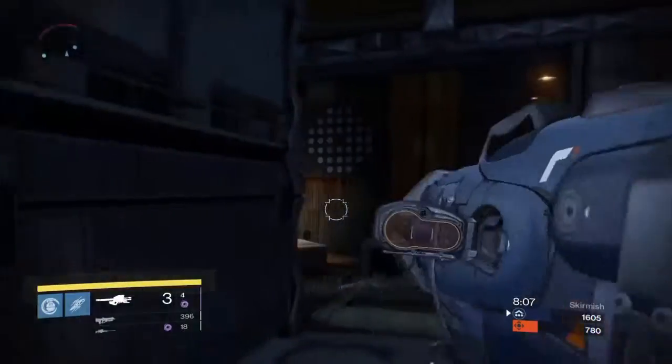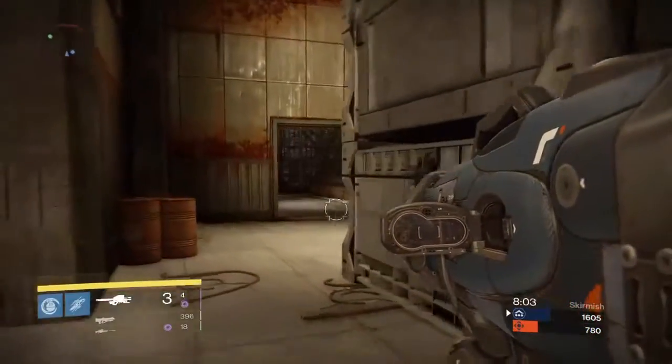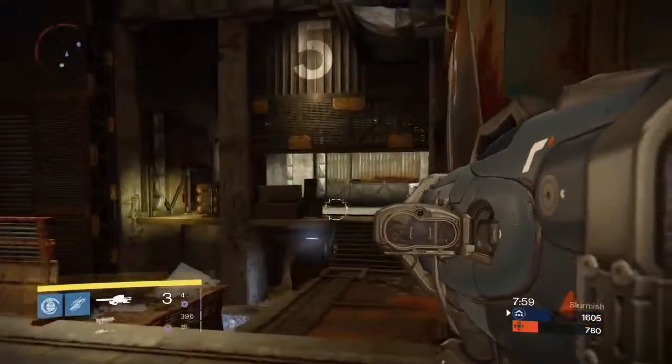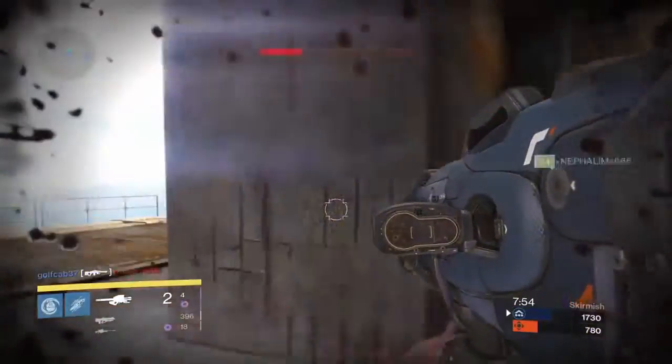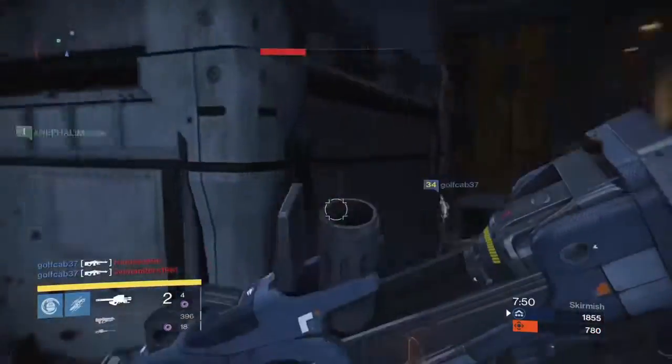The Graviton Forfeit Helm — you gain the Night Stalker subclass node Shadestep for free. I like this. It's the only perk it has, which is kind of odd, but it's a nice looking helmet and the perk is okay. It frees you up to use a different perk on the tree, like the Titan exotic.